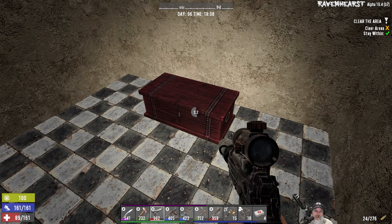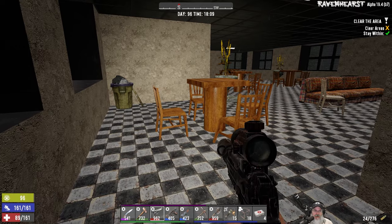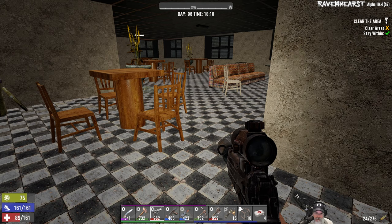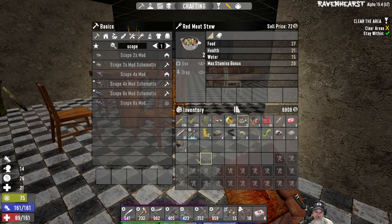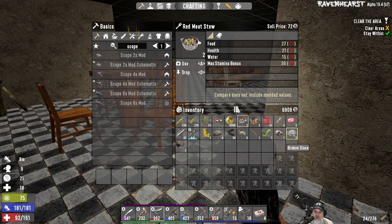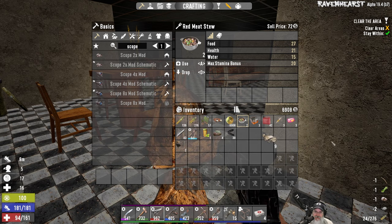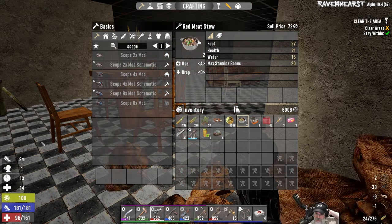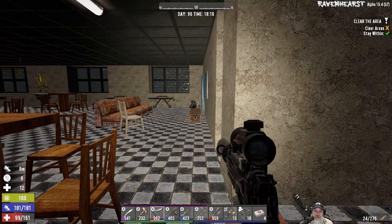Hey, we got a chest — but we're not supposed to be looting though. It doesn't have a damn thing in it. Our health is at about halfway, and we're a little hungry. Let's have a stew to take care of the hunger and get ourselves a little health back. I'm going to throw the feathers out — we've got plenty of those back at base. We are going to keep the spoiled meat because we need that for fertilizer and we can make hobo stew with it too.